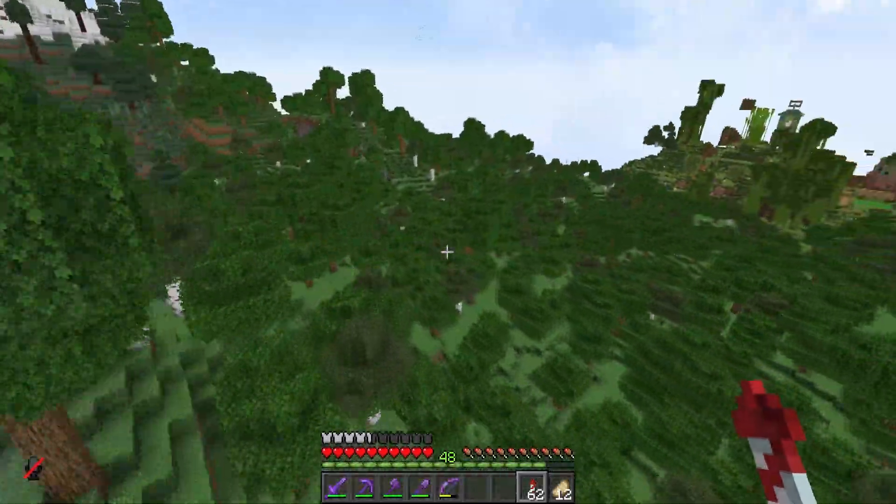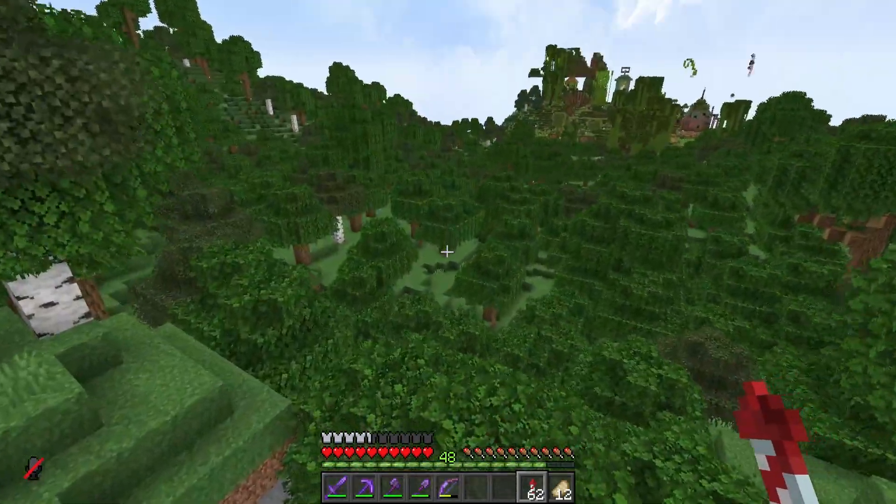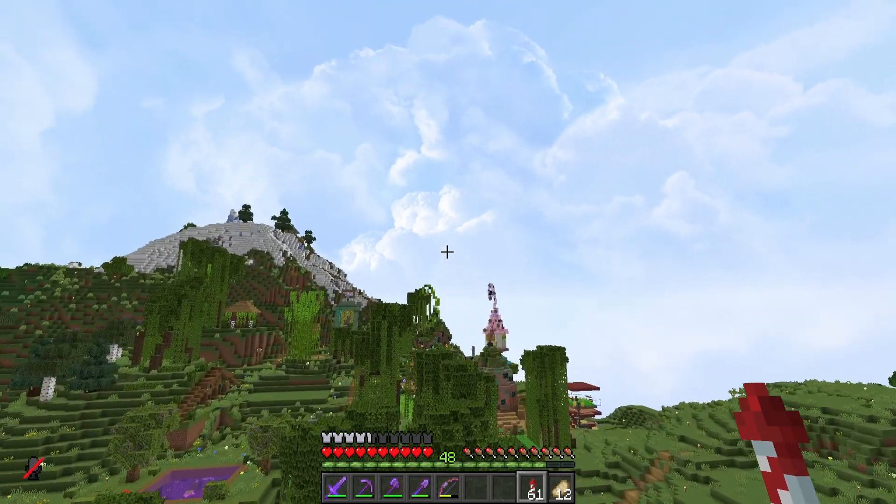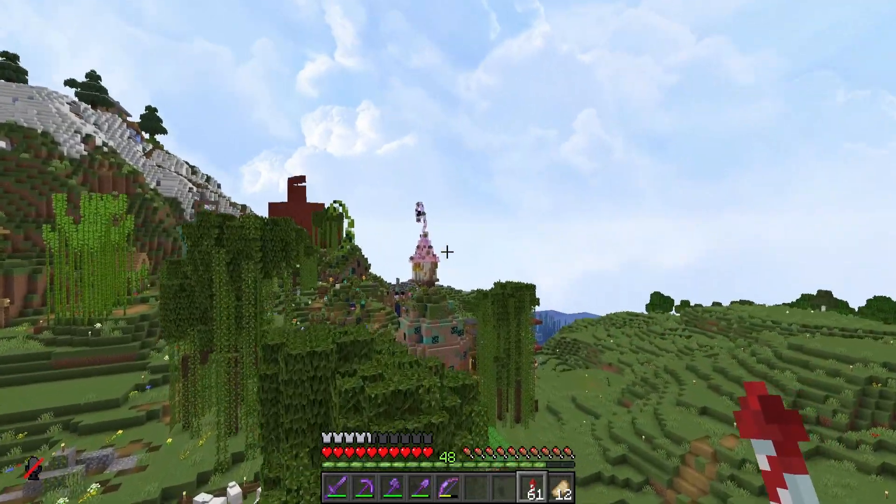Hoodie's spot is going to be around here somewhere, something to do with this. We could just hide it there if we were going to that, but anyway, first things first, we've got the fairy cottagecore village, which is Magpie's.